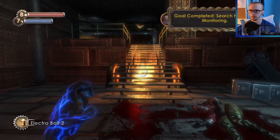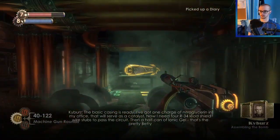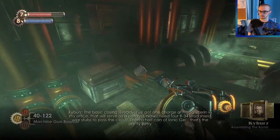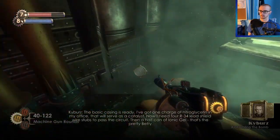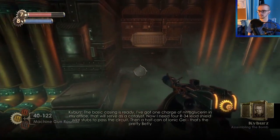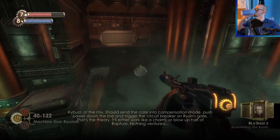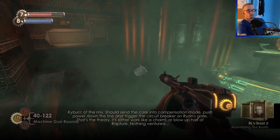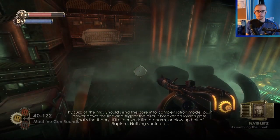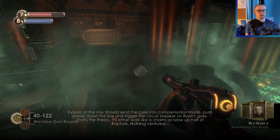Very cryptic language for sure. I've got one charge of nitroglycerin in my office — that will serve as the catalyst. I need four R34 lead shield wire stubs to pass the circuit, then a half can of ionic gel — that's the pretty betty of the mix. Should send the core into compensation mode, push power down the line, and trigger the circuit breaker on Ryan's gate. That's the theory. It'll either work like a charm or blow up half of Rapture. Nothing ventured.